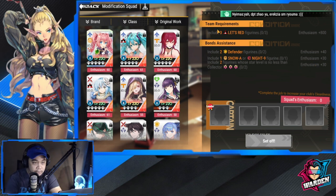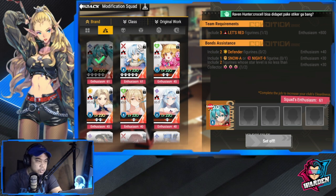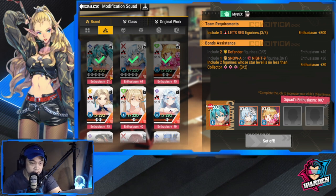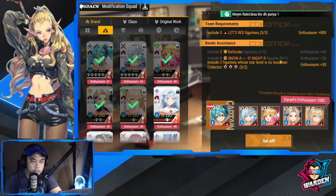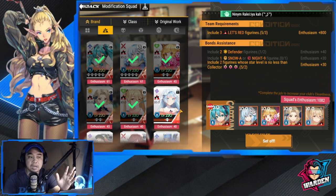Team requirements are very simple. Let's do some sorting first by brand requirements. You have to have one, two, and three. Take note that each figure below has enthusiasm points — the higher the level you have, the more enthusiasm points you can contribute. We'll click the highest ones I have. Also, include two defenders here to complete the team requirements. Bond assistance gives additional enthusiasm contribution, so the strongest among your co-op should be able to contribute more.